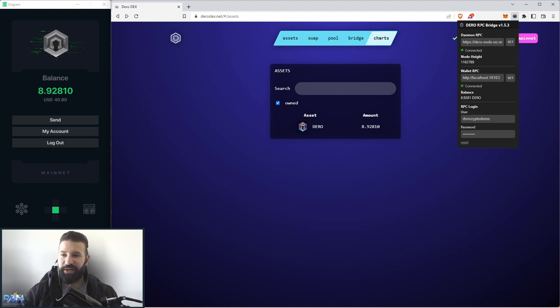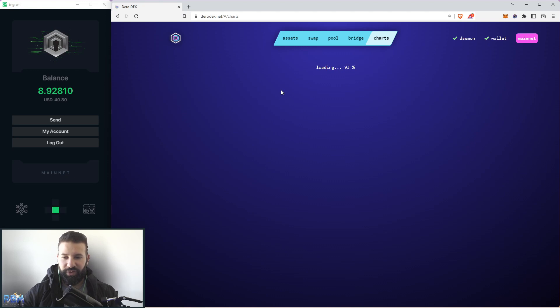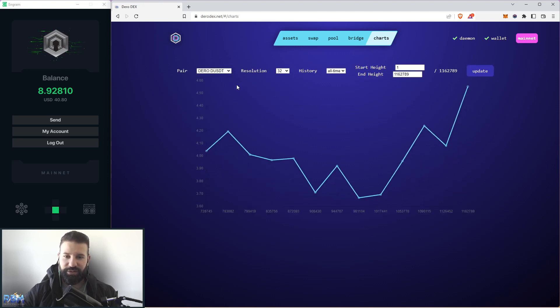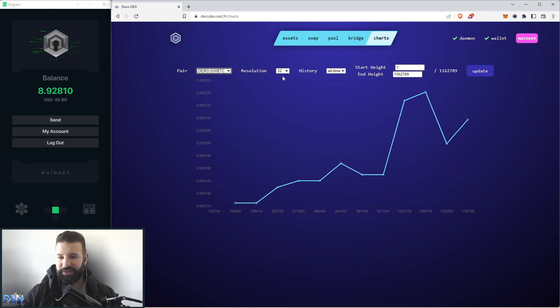Let's jump into Darrow DEX. The first section I want to cover is the chart section. If you hit the update button here, you'll be able to see price charts on the current assets the platform supports. You can go to the pair section and see all the different assets currently supported on Darrow DEX, switch between them, and choose different timelines to see price movement over time. That's the chart section.